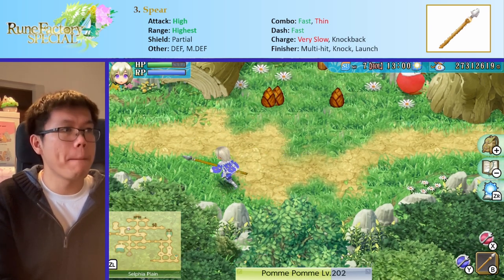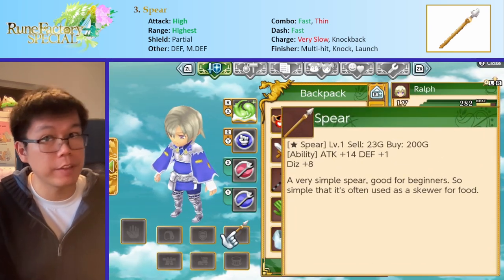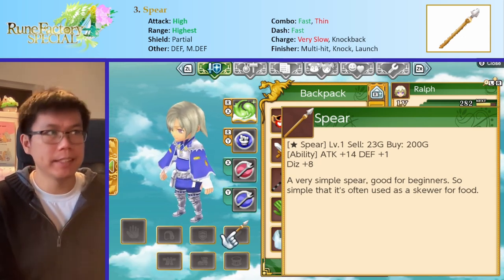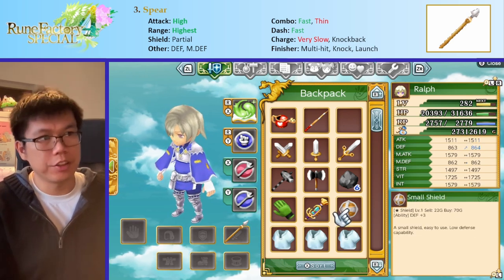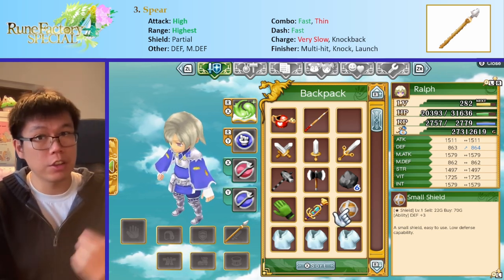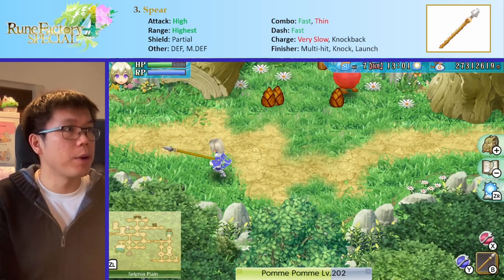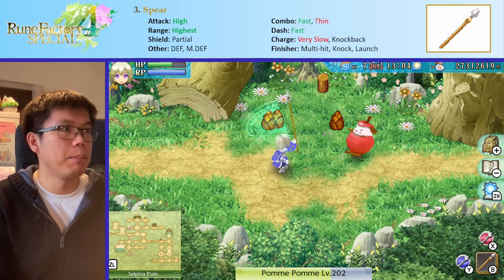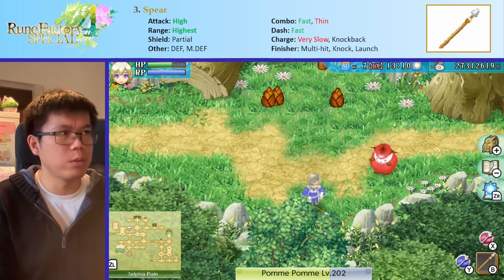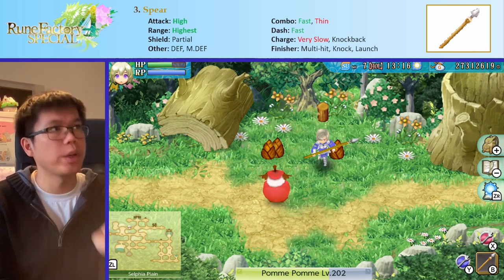They also get partial shield benefits, and in addition to that they give you actual defense as well. This spear gives me defense plus one, and later spears give you even more. You still get the partial shield benefits too. As for the combos — they're much faster than the longsword, as you can see here. But they aren't swinging, which means you can only really hit one enemy at a time, because if there are multiple you don't have that swing action.